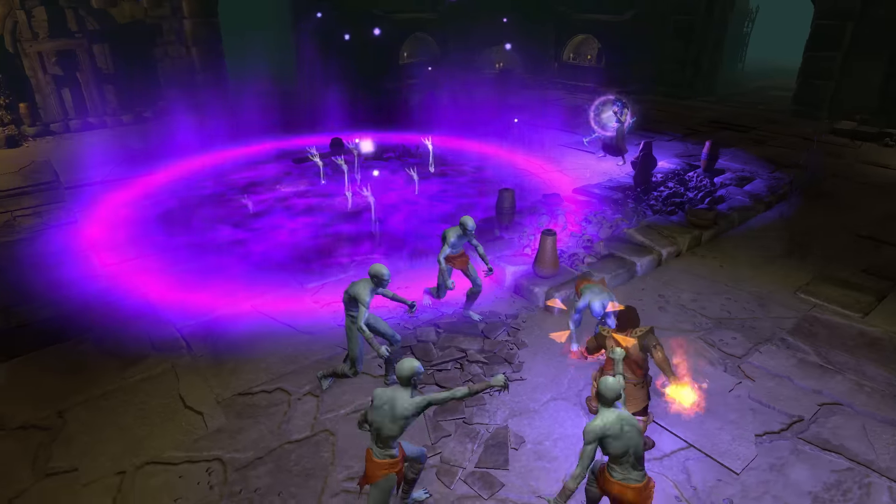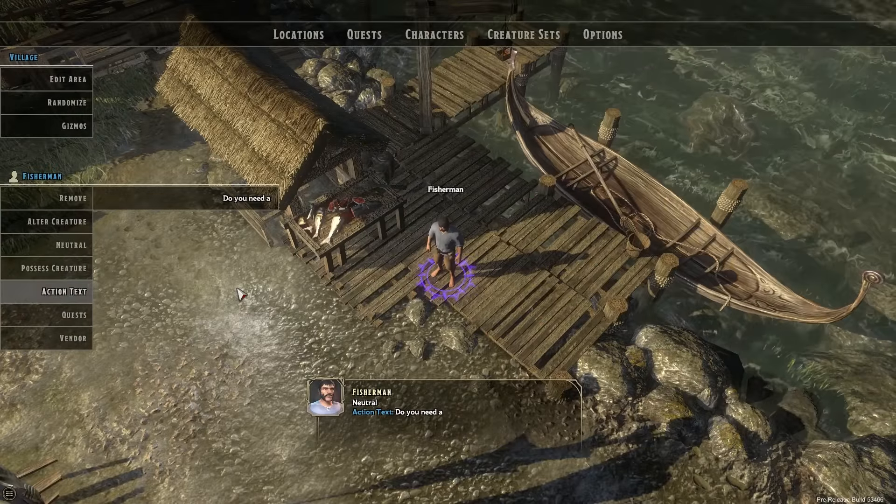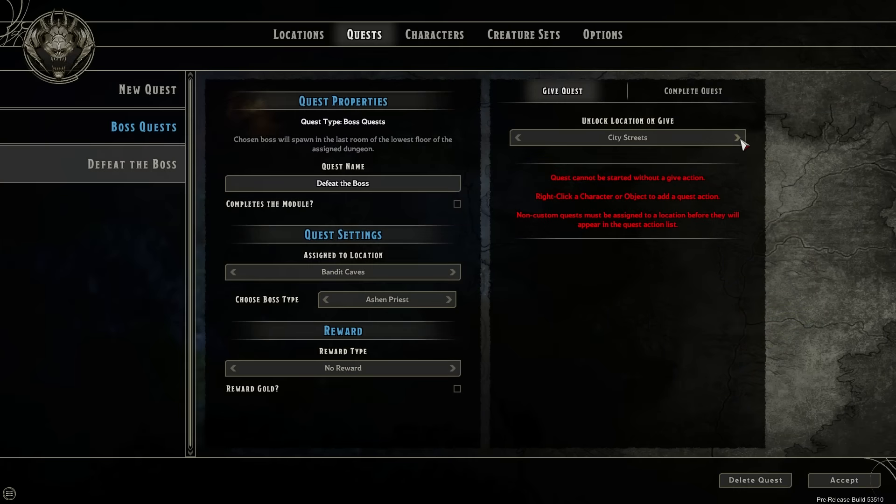The fun doesn't stop there. We've got a ton more included for content creators in this update, including ambient NPC text, interior room layout choices, and the ability to lock and unlock quest locations on the map depending on the state of a particular quest.